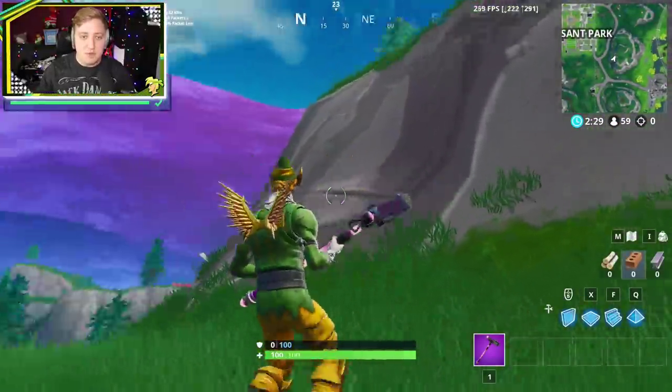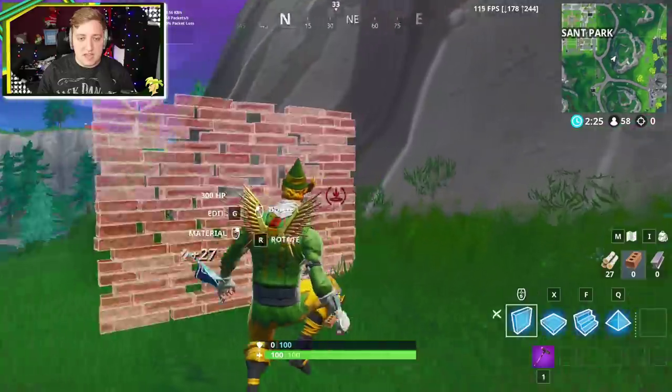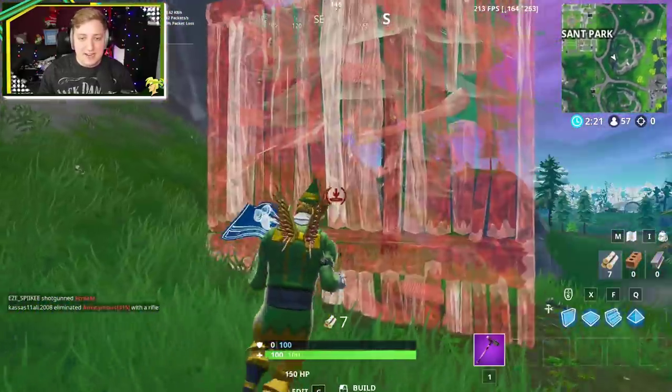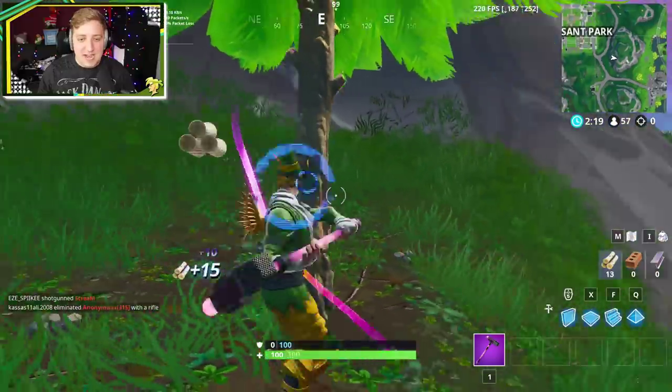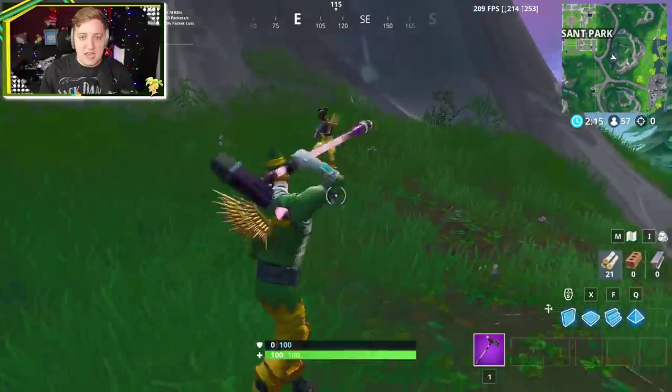Bada bing, bada boom — you're all good. What I might do is build a little quick thing around it just so people know it's right here. Can I make an arrow or something? I need more materials. I almost want to try and make an arrow so people know where it is — like a little wall there, a little wall there, and then it's right there.